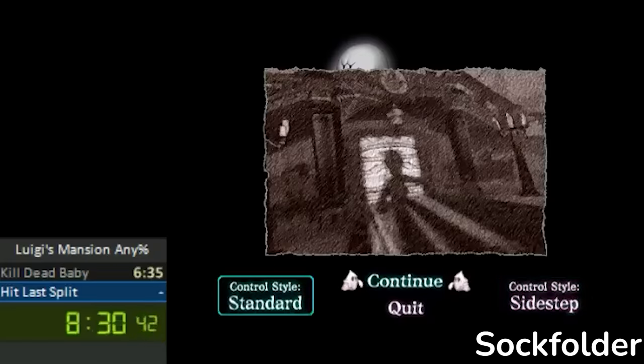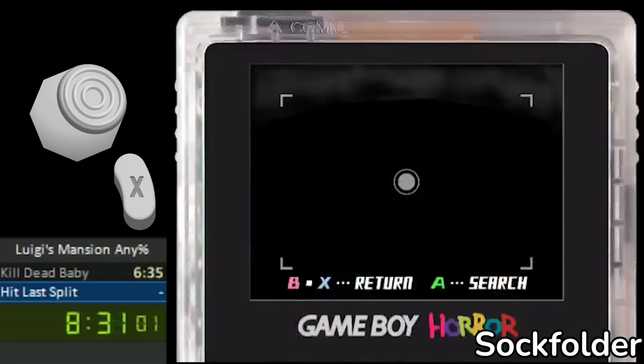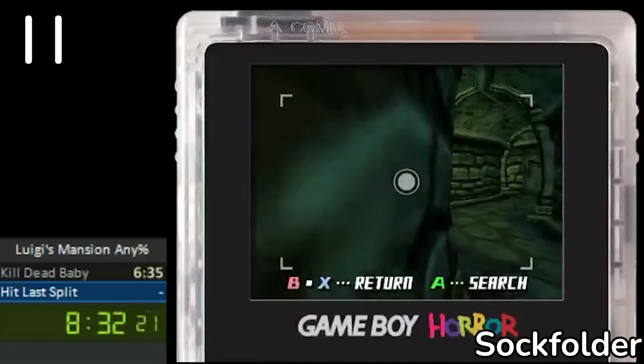He then looks down, switches to standard mode, and holds upright on the control stick while still paused. While holding this direction, Sockfolder then presses A to unpause, and then presses X a frame later to pull out the Game Boy Horror camera just as Luigi's about to turn. His camera prevents him from turning the other way completely, but just enough to successfully fall into the basement.